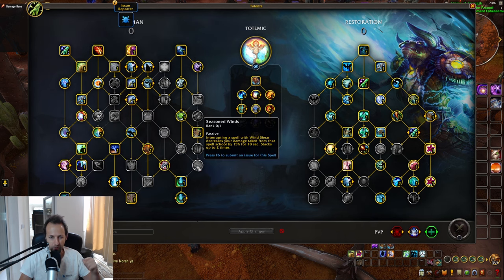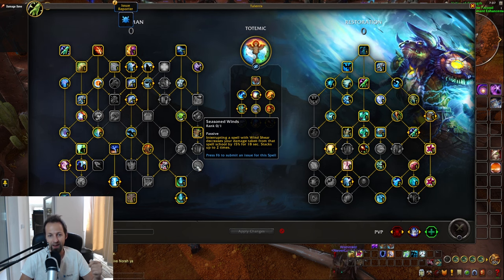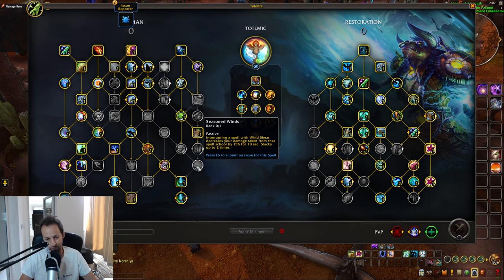Another interesting talent is Season Wins — after you interrupt something, you get damage reduction for that school of magic for 18 seconds. That's actually not a bad talent even in PvE: if you pull a pack with two mobs of the same type and interrupt one, you're basically getting DR for the other. However, this talent is locked so far down the tree that it's not easy to get. I don't think it'll see much play — maybe better for PvP.